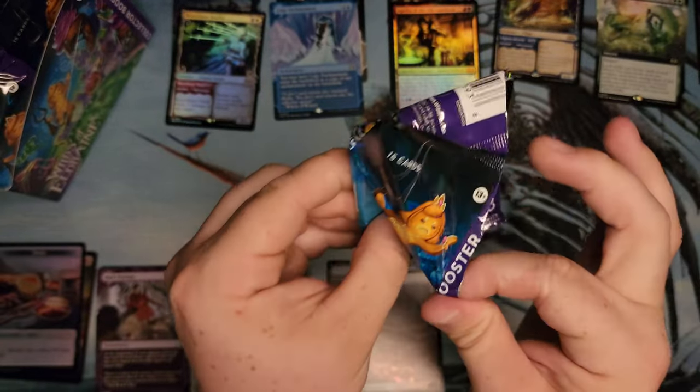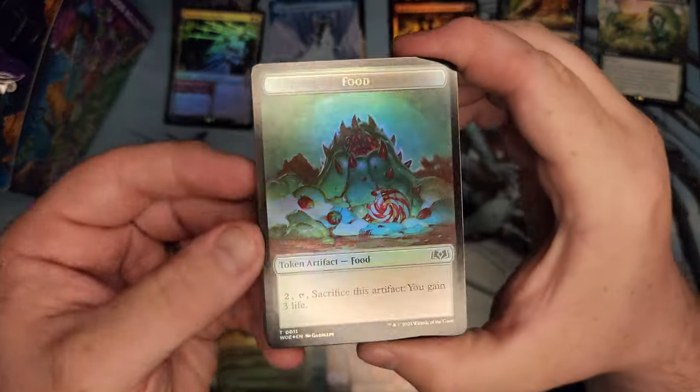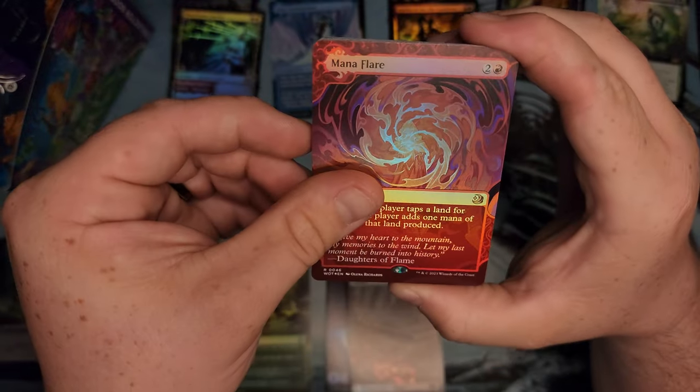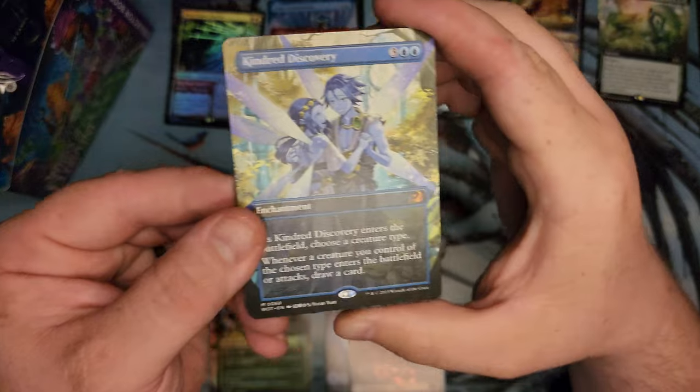Pack 3. I'm glad these have the pull tabs. Mana Flare, foil. Ooh — Kindred Discovery, anime! Right on. Does that get upshifted to a mythic though?